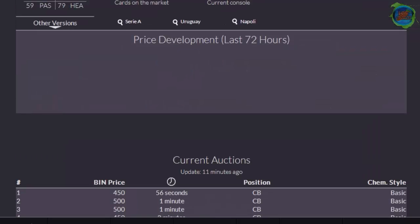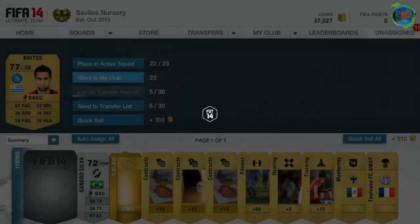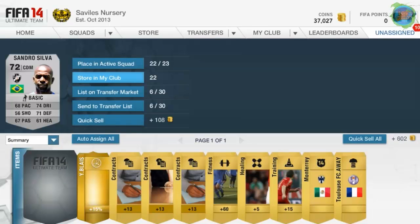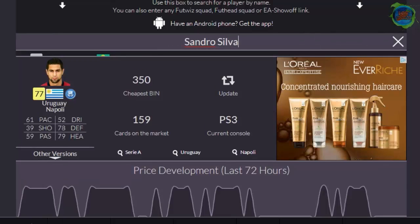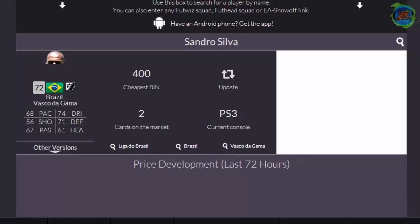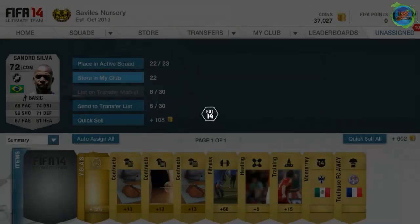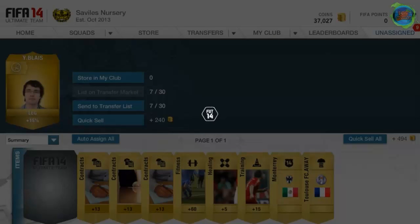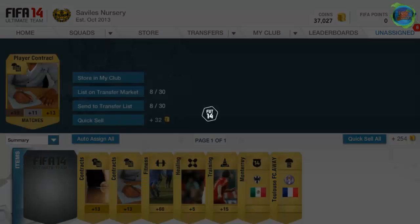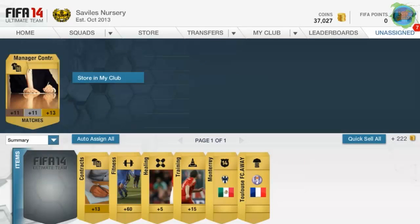If you guys don't know these trading methods, just look back on my previous videos and they'll all be there for you. So we got a silver and a gold pack, and his name is Sandro Silva — that's just perfect. How much does he go for? We have two cards on the market, CDMs, let's go 300. I don't have a clue how much the staff will go for. You can sell gold contracts for 250 at a stretch, but seeing as I just want to get these sold, I'll just get 200. Another 200.